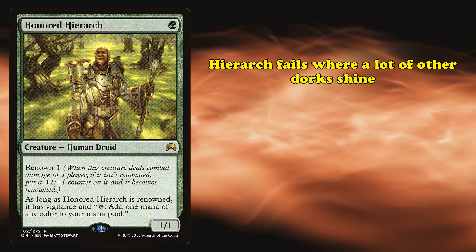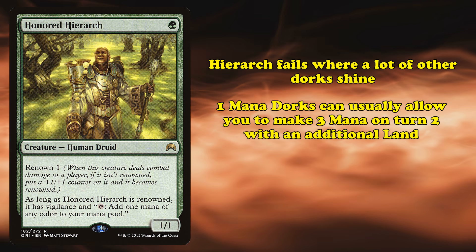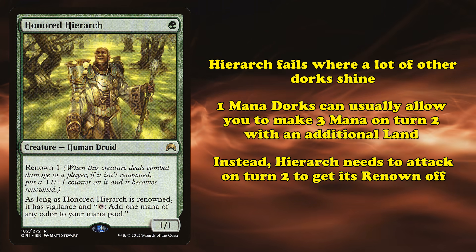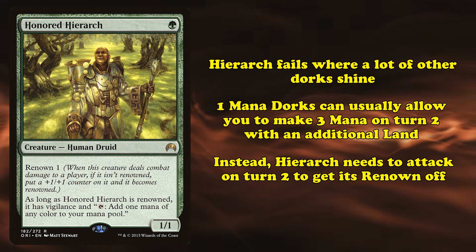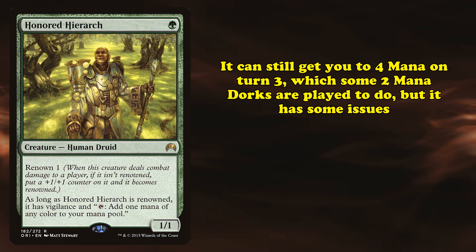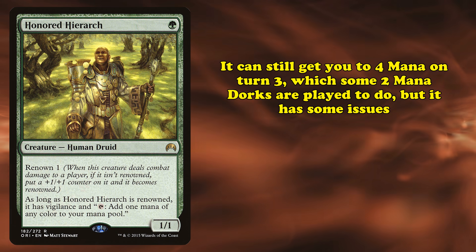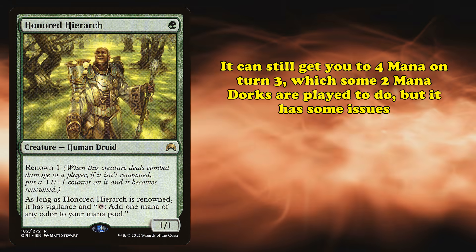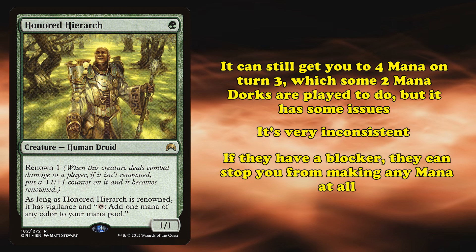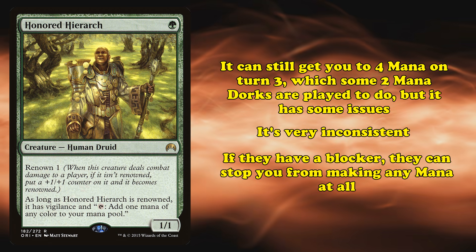Hierarch misses out on a lot of things that make mana dorks so powerful. Being a 1-mana dork means you're usually able to make 3 mana on turn 2 with the additional land you play that turn. However, Hierarch can't do that. On turn 2, Hierarch needs to attack to try and get its Renown off. This does mean it can get you to 4 mana on turn 3, which is the role that a lot of 2-mana dorks fill, but Hierarch has a few extra disadvantages — namely, it's very inconsistent. If your opponent has a blocker, they're going to try and stop you from getting a better creature and more mana each turn.